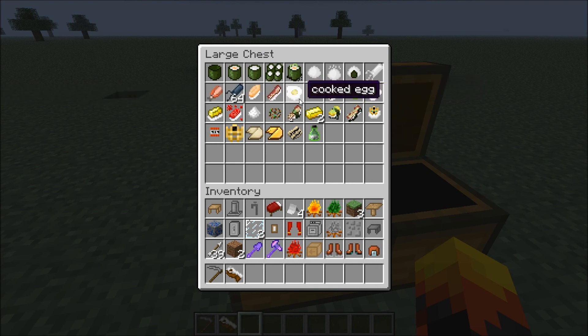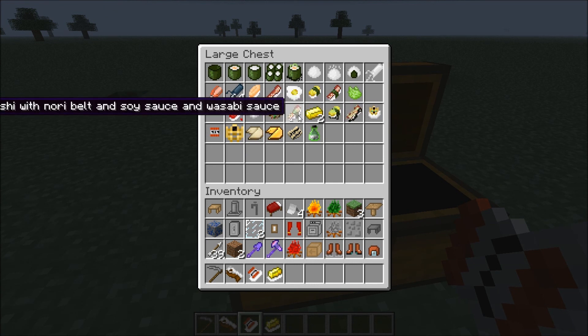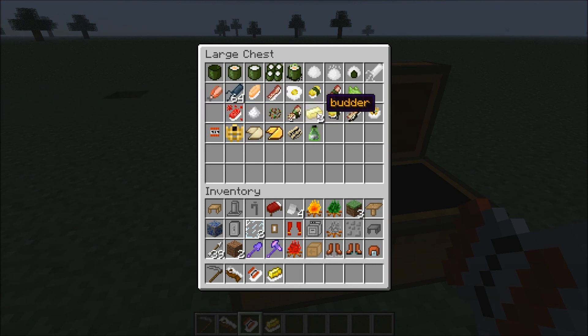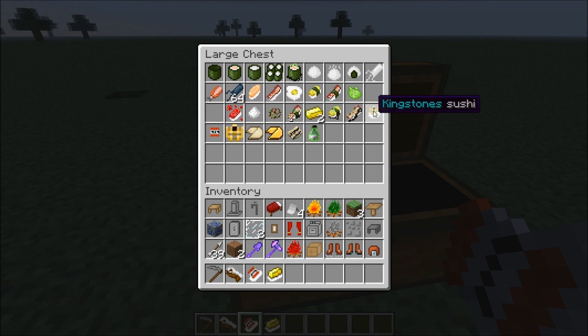You can make salmon sushi, bacon sushi. You can get an egg and cook it and then make a sushi roll with cooked egg. There's bacon sushi with nori belt, which would be kelp. You get wasabi and make wasabi sauce. You can make TNT sushi — I'm going to try and eat it and see what it does. There's butter sushi and redstone sushi, though I can't remember what that one does so I'm not going to eat it. From Salt Ore you get salt, and you can also acquire spices and make something with a long name that goes off the screen. Sushi with nori belt and soy sauce and wasabi sauce — it's got everything on it. There's also sushi roll with cooked egg and soy sauce and wasabi sauce. You kind of get the gist.